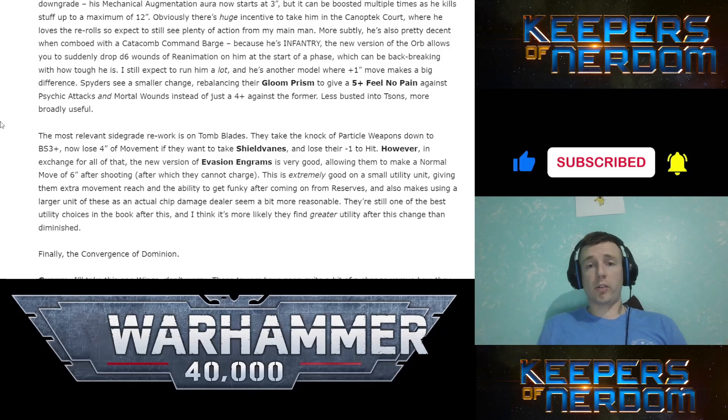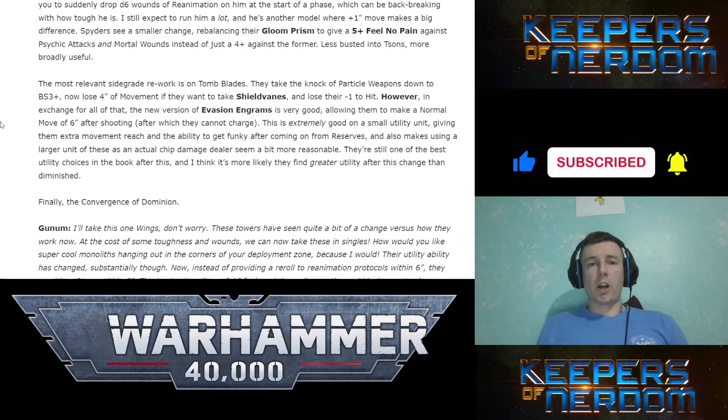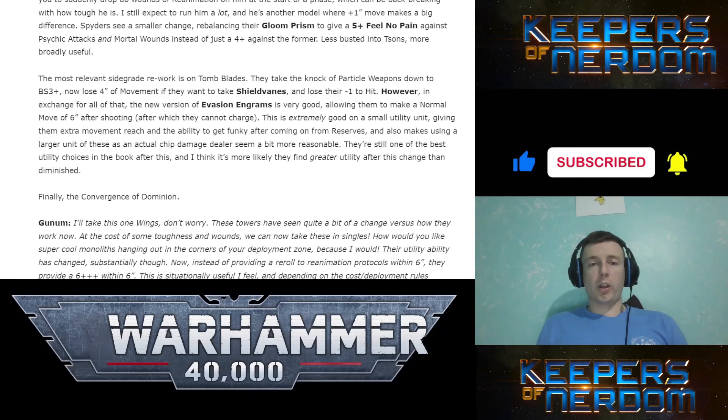The Catacomb Command Barge, because it has Infantry keyword, can get some other stuff. Plus you drop D6 wounds of reanimation at the start of the phase, which will be back-breaking given how tough he is. The Locusts also get plus one inch to move. The Cryptek's Gloom Prism is rebalanced — now a 5-up Feel No Pain against psychic attacks and mortal wounds instead of just a 4-up, but more useful overall.